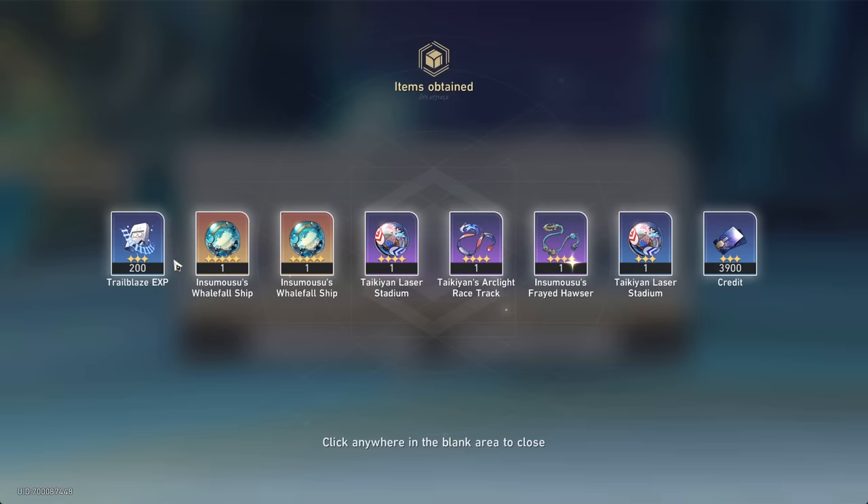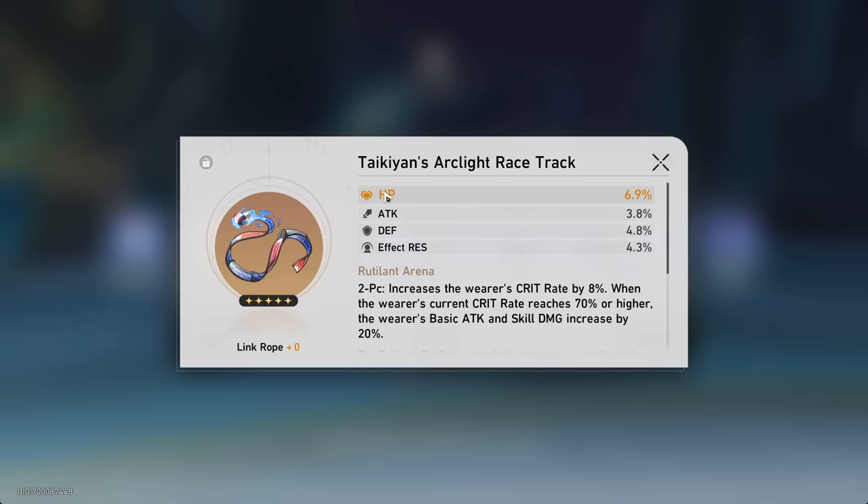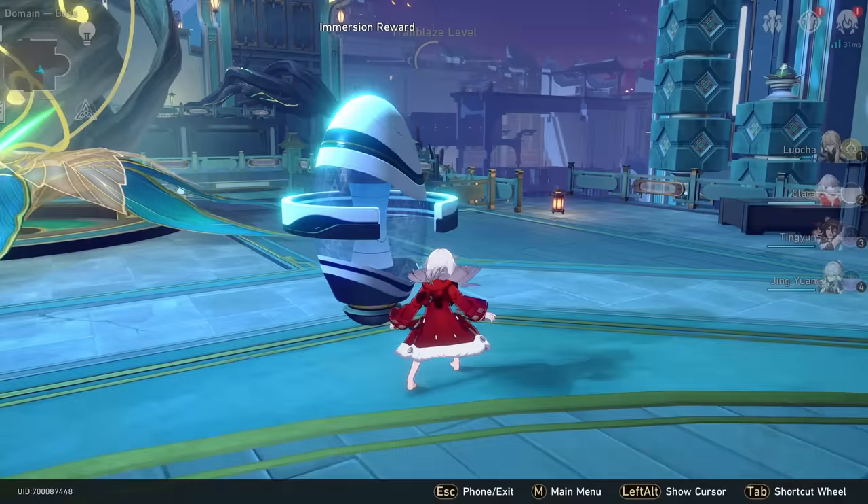Let's grab these — two more of the set I don't care about: lightning, imaginary. Two of the ones I do care about — wind damage and HP, please. Wind damage with attack percent, but it has crit damage — I'm happy with that. This is viable, I mean it could be better, but I'm happy. And HP percent with not ideal subs, but we'll definitely have to do more runs here anyway. The rope should be easy.